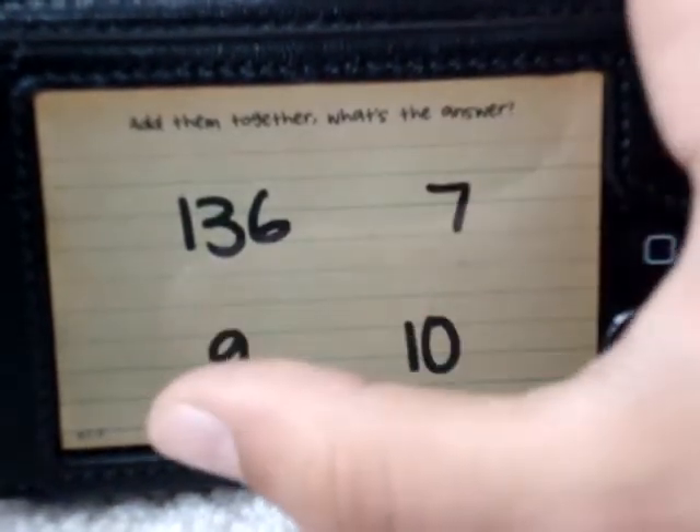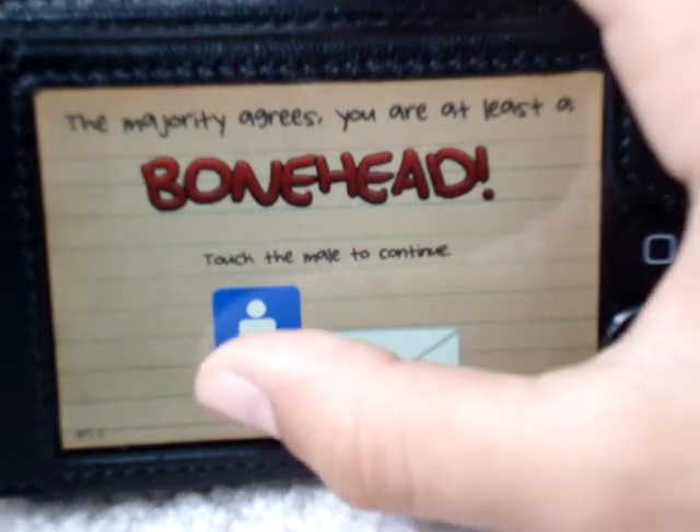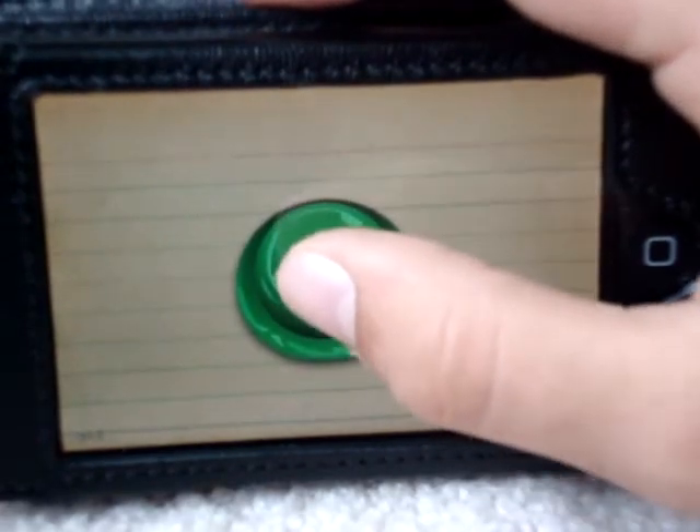Pay attention. Click anywhere. One, three, five — that equals nine. Male. That should be green button five times: one, two, three, four, five.